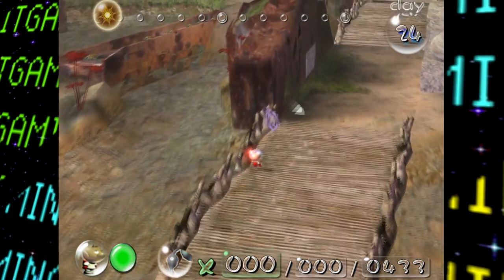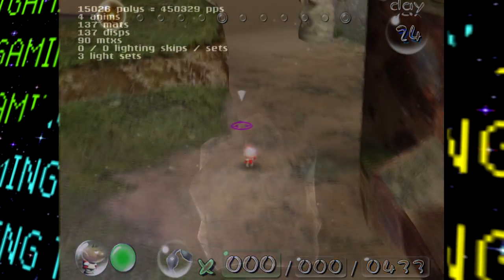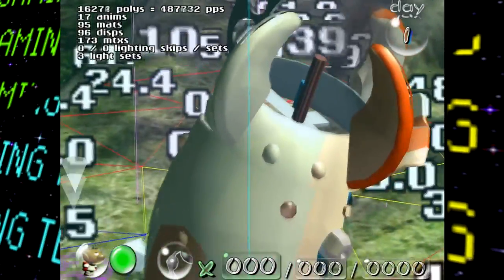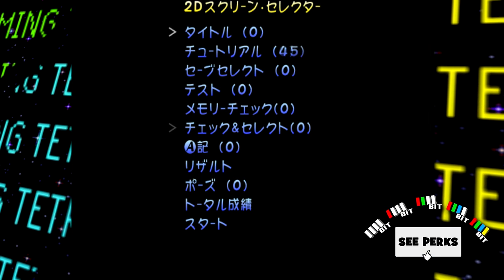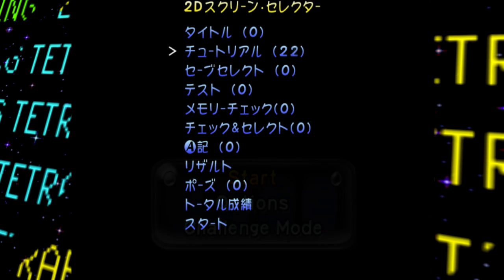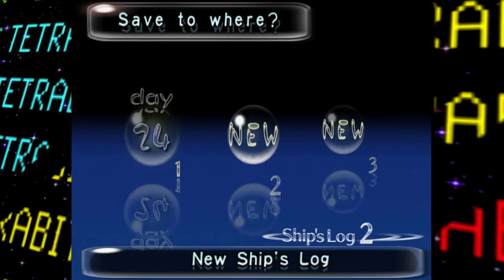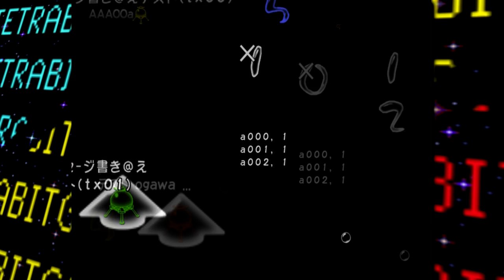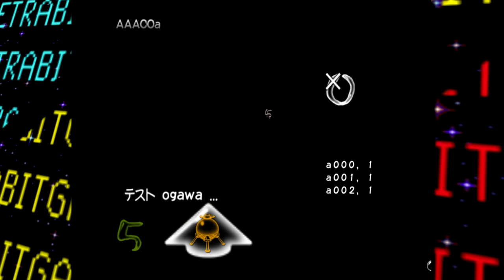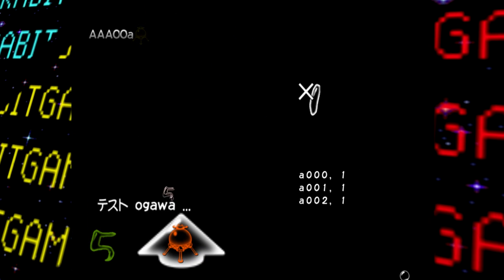Now things get spicy, as next it's time to check out some debugging content, and this game has a lot of it. In addition to debug info that can be displayed in the top left of the screen, a little debug menu is also left in. Starting from the top, the first option allows you to toggle between two different title screen menus — one with challenge mode and one without. The next option allows you to choose between 152 of the game's monologues and read them. Then we have a test of the game's save screen, followed by two strange test screens with various bits of text and graphics that can be panned around, with only the second one allowing the user to move around a bouncing five that also changes colors.